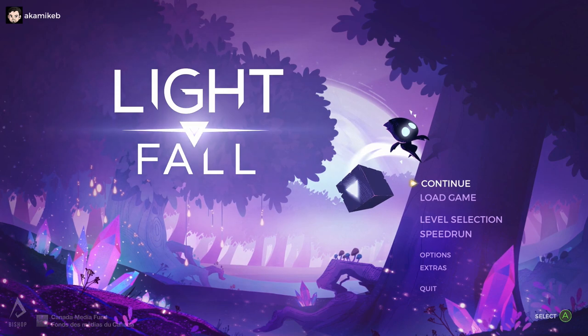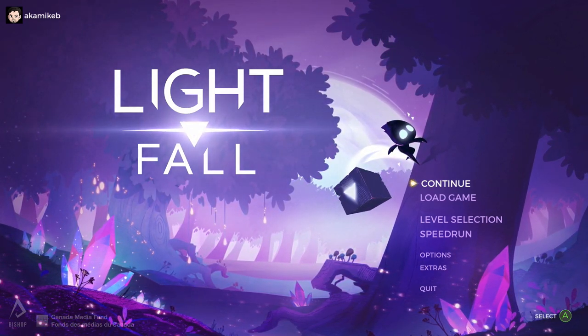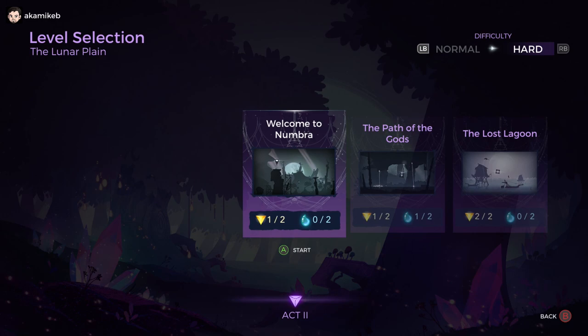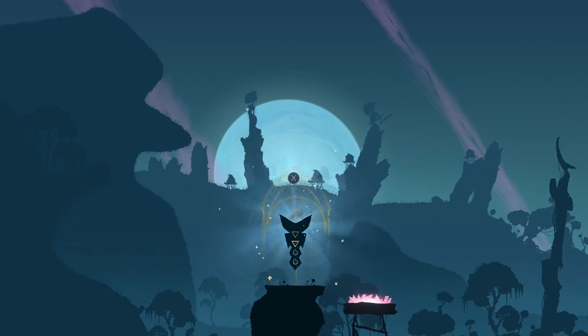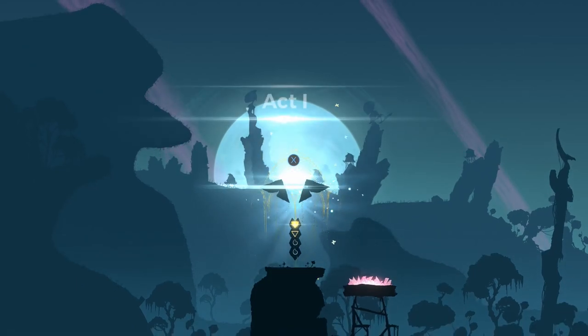In Ori and the Blind Forest, you're flying all over the place. Same thing with Hollow Knight - you're flying all over the place super fast. But in this case, it adds the benefit of being able to build your own platform. There is also a completionist aspect to the title where you have to go through and find certain things.